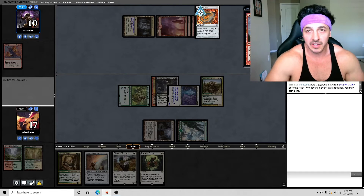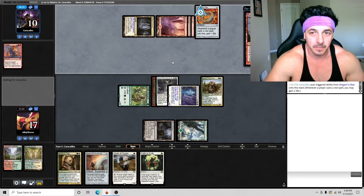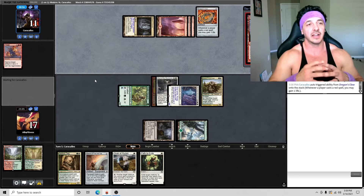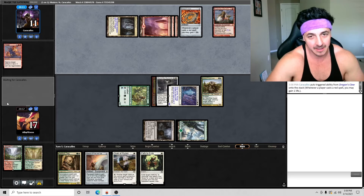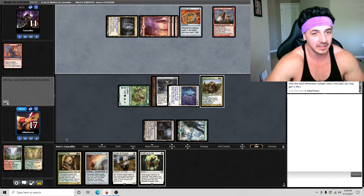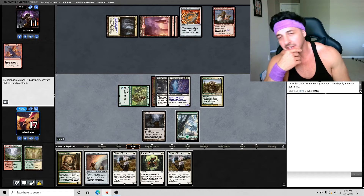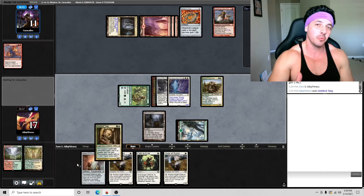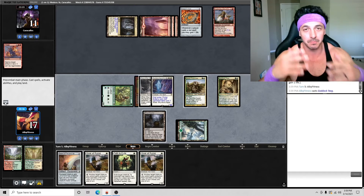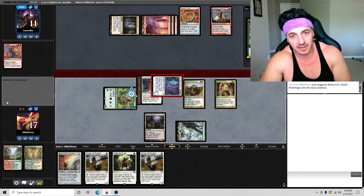They tap the Cavern of Souls naming dragon and there he is — Purphoros, God of the Forge. That's the card I've seen in these style of decks before. Our opponent is trying to do something really big. The Warren Instigator still throws me off — I know it can cheat in goblin creatures, but we haven't seen other goblins and the Cavern always named dragon. Is there a goblin that does something with dragons, or do you sack goblins to get a dragon? Let me know what deck this is!